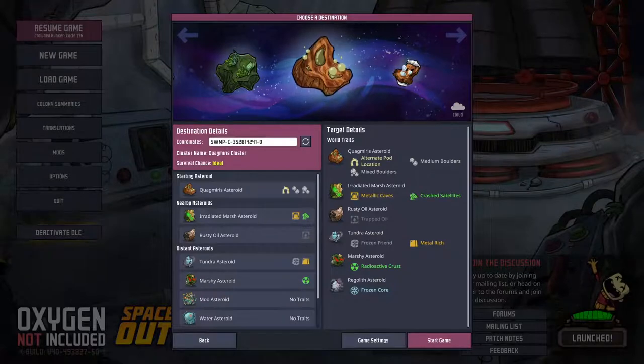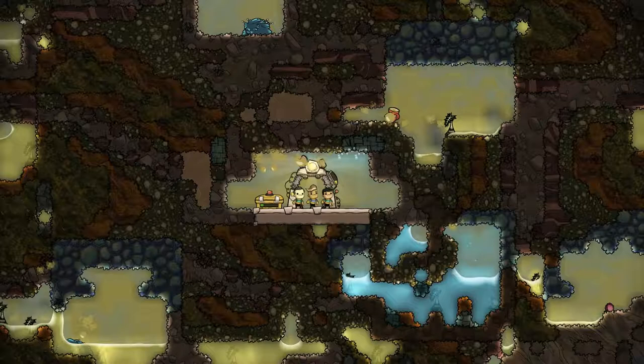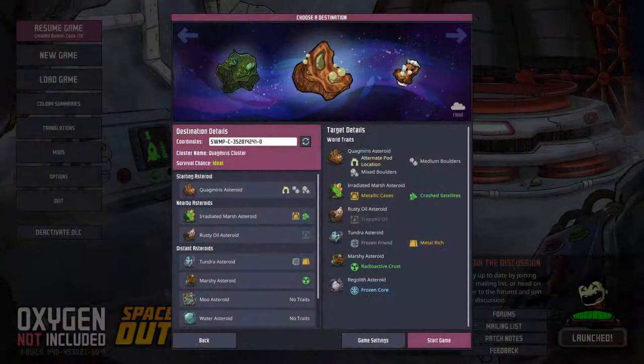The Quagmiris cluster is again similar but with a swamp start, which is unique to the Spaced Out DLC, and features lots of polluted water, mud, and cobalt. Beyond this start, the inner planetoids are again similar.